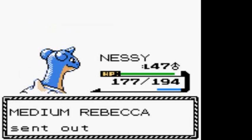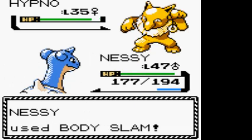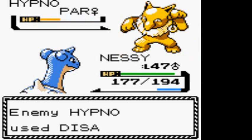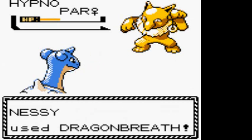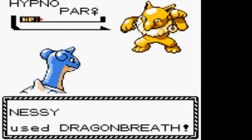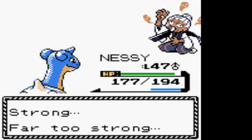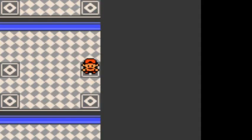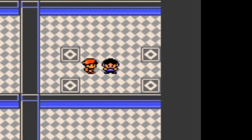I'm going to stay with Nessie and go up against that Hypno. I'm going to go with Body Slam again - it paralyzes him. No more Body Slam available, so let's go with Dragon Breath - I like to call it Dragon Burp. That burp didn't do anything but you're fully paralyzed. Medium Rebecca has been defeated - far too strong.